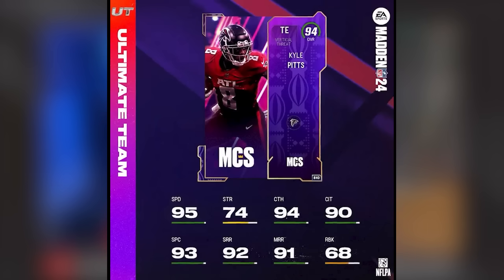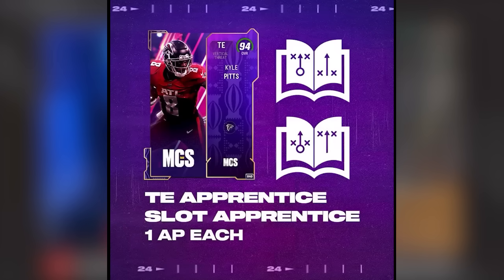Here's the Kyle Pitts card: 94 overall, 95 speed, roughly six foot five. He has 94 catch, 90 catching in traffic, 90 short route running, 92 mid route running, 91 spectacular catch, 93 — not great run block, but he also has 94 pass block and 94 deep route running, so he's great for max protect and getting down the field. Shoutout to Mr. Football 88 who won the last MCS event and created this card. For abilities, he gets Tight End Apprentice or Slot Apprentice for one AP — your choice depending on your offensive scheme.